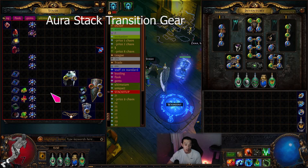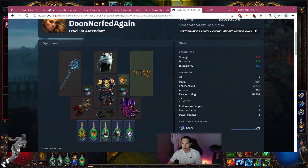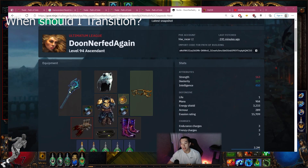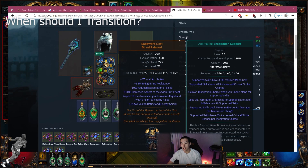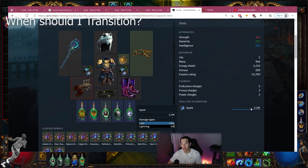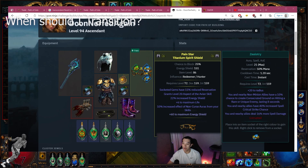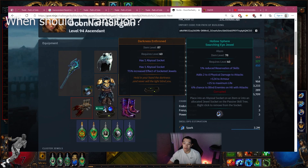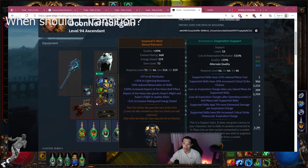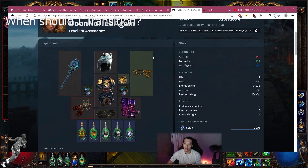Now we're going to look at some people who have transitioned. When should you transition? It seems like mid-90s is a good baseline. This guy transitioned already — he's using Sack of Walls with a six-link, which is pretty interesting. He has a good amount of damage, 3.2 million is not too bad. He's using this shield which is just a low ES shield, and a Simplex Amulet, which is probably what we'll need to use.